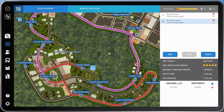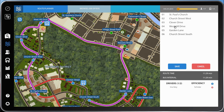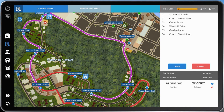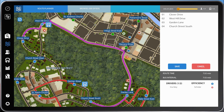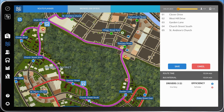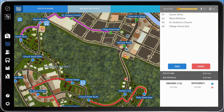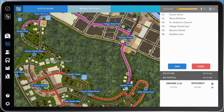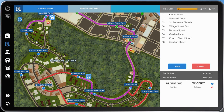Let's click the pencil icon to open the route editor. It's slightly annoying because it won't let you remove stops arbitrarily — you have to delete them in reverse order. So we remove St Paul's Church and Church West, which is pretty much what we want on this side. We need to add Gentian Street. The stop sequence becomes: Clover Drive, West Hill, St Andrews, Village Street — that's two stops in the first district — then Baccarat Street, Garden Lane, Church Street, Gentian, and back to Clover Drive. That's the full circuit.